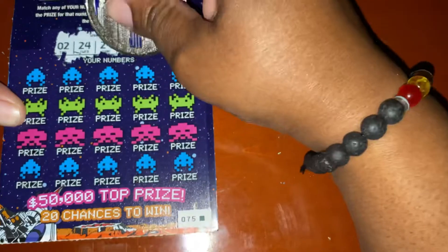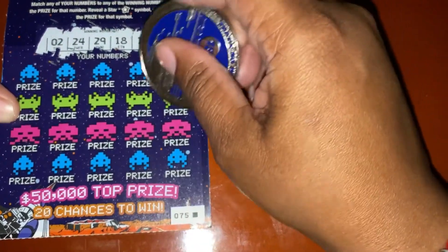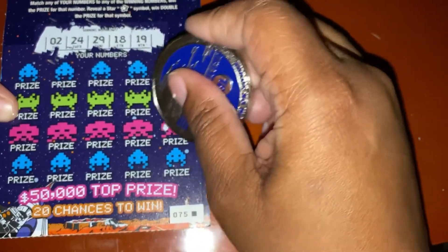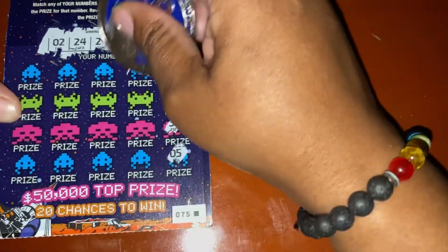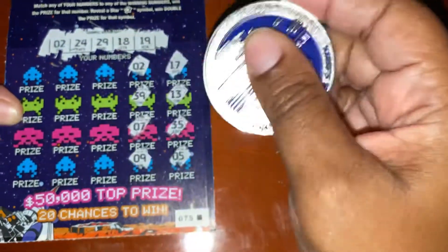Winning numbers are 2, 24, 29, 18, and 19. Let's scratch: 17, 17 — got a match! 13, 35 — no 30s. Lucky 5, not a lucky day. Got a 2 — match! 39, 7, 9. Miss P's 1. 19 — got another match! 31. 24 — got another match! Whoa! 27.